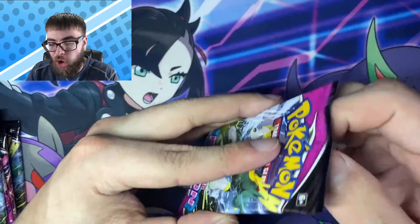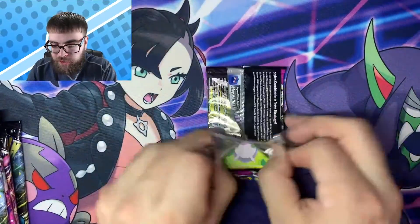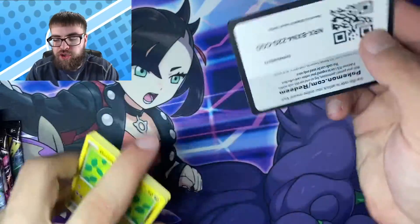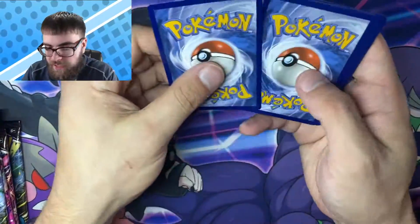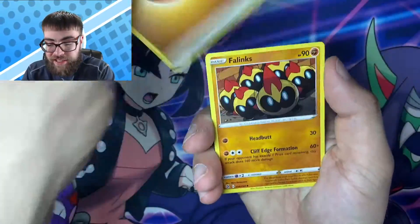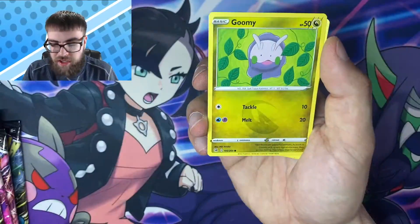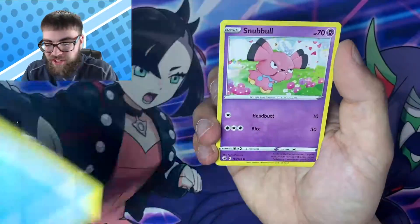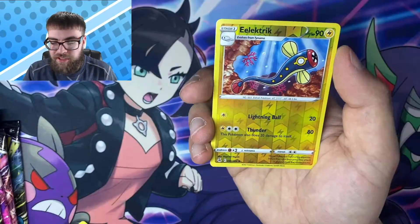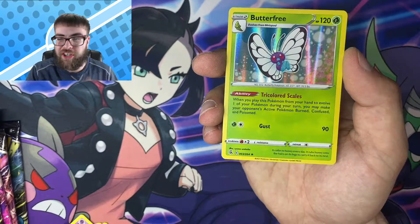Alrighty ladies and gentlemen, let's get this opening started. Starting off with the Boltund booster pack. Can we pull some heat? That was an absolutely atrocious rip right there, but that's okay. We got Fighting — Bolinx, Stimmy Sage, Dancer, Goomy, Snubble, Geodude, Solisipede, a Reverse Electric, and a holo rare Butterfree to start things off.